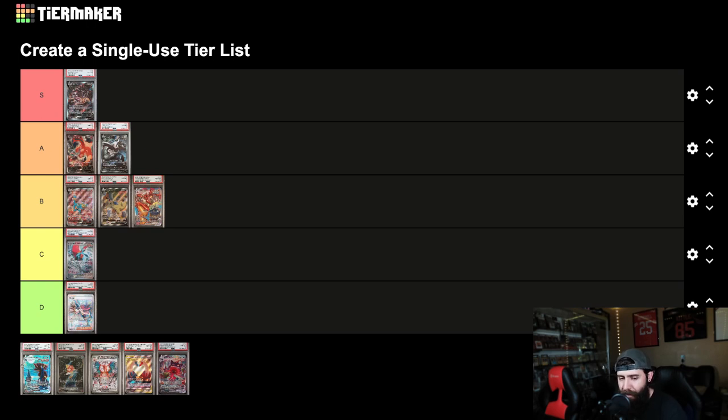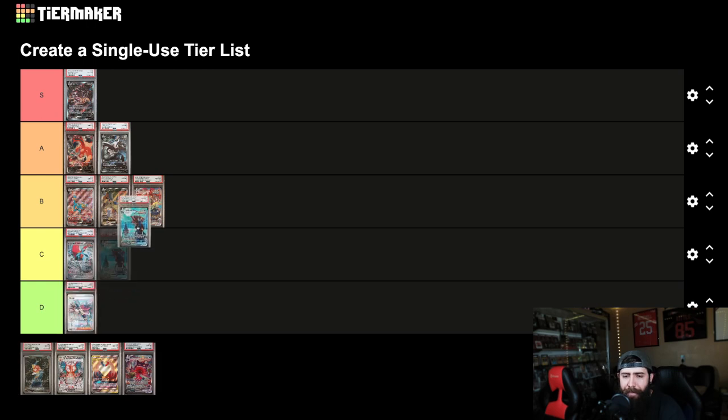Now the big dog, the Umbreon. Obviously we're going S here. I mean, come on, it's S tier. I think this card by popularity alone is S tier — with so many graded, there's over 10,000 PSA 10s, which is insane. And the price — I think this card is just going to continue to go up and to the right.